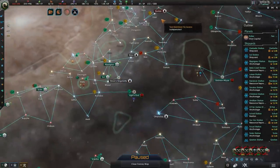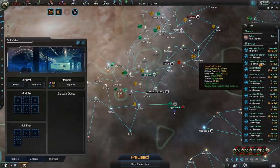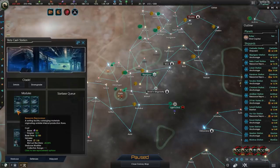Starbases, though, are a different question. We don't really need a lot of these shipyards, for instance, and some of these resource reproducers really don't do anything for our empire.